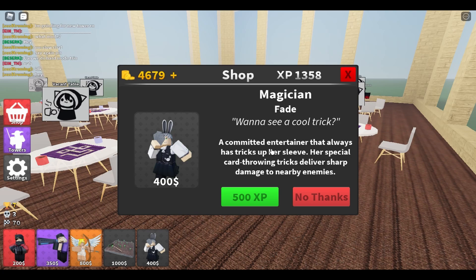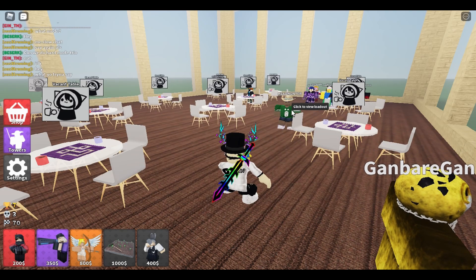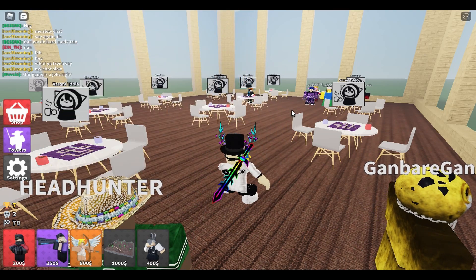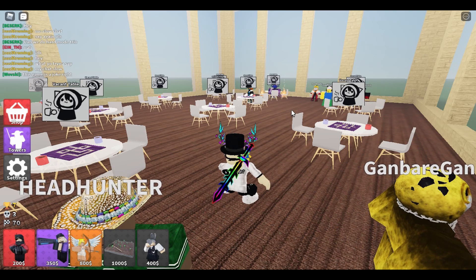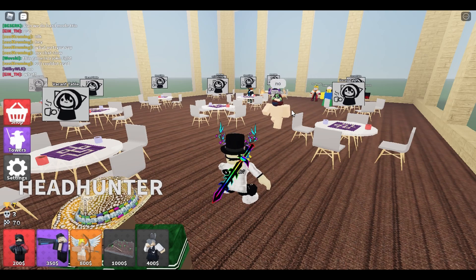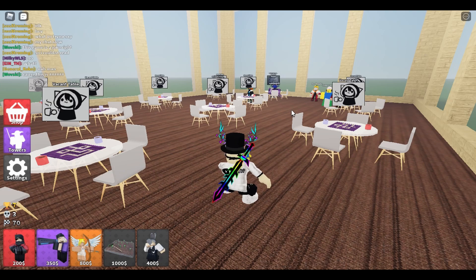I'm gonna be posting both codes in the description down below so you can literally just copy and paste them. Be sure you're in a new server — the Hyakuma exclamation mark code only works in new servers.